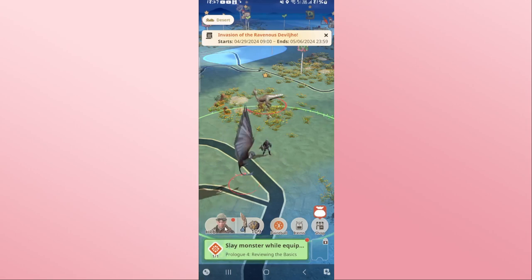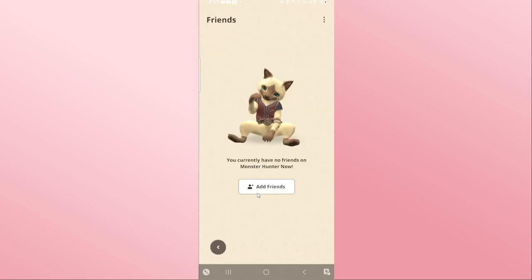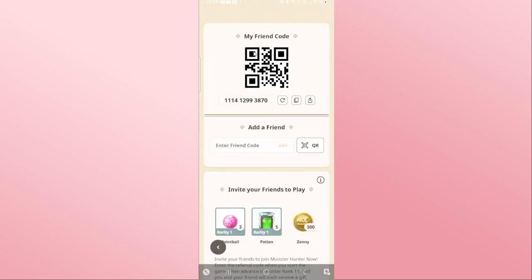Once this level has been reached, tap on your hero icon at the bottom left corner, and then tap on Friends. From the Friends menu, tap on Add Friends, and from this page you will find your friend code.